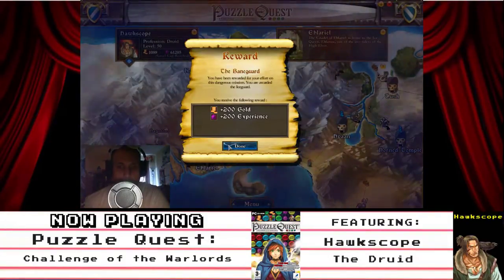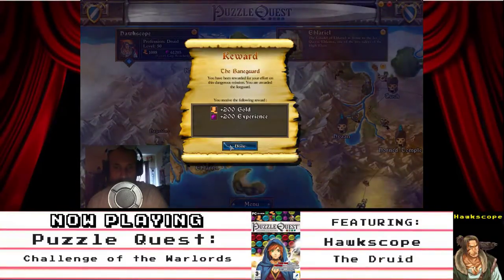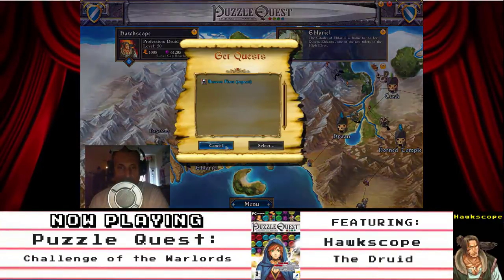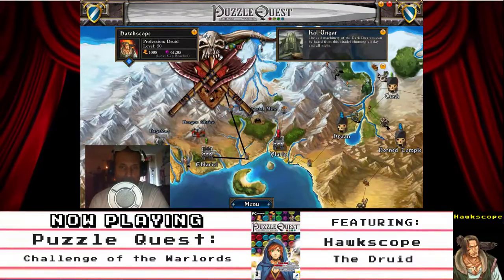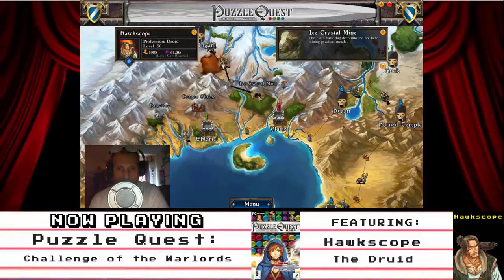You are rewarded the Ice Guard. You receive 200 plus gold and 200 plus experience. We're not gonna do anything right now — we are pretty well done for now. We'll take a little break.